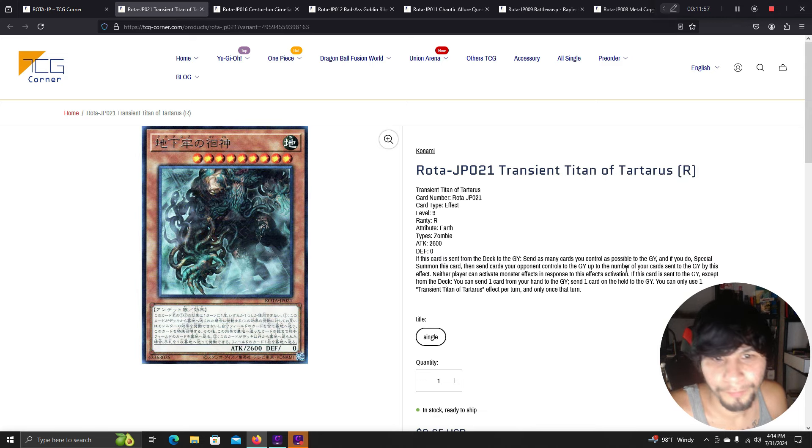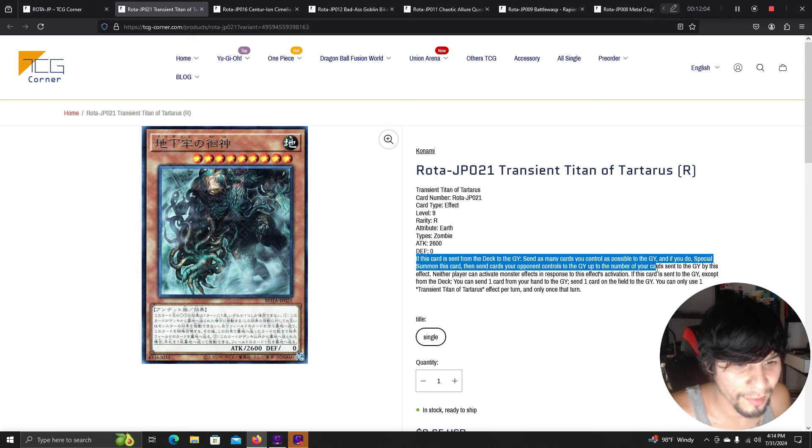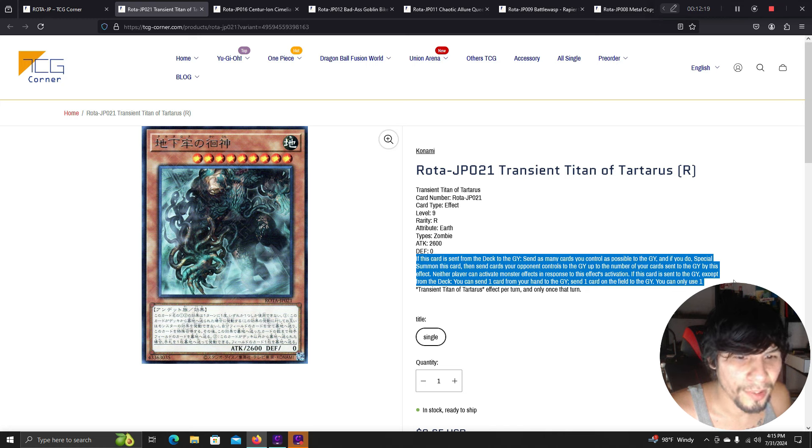Transient Titan of Tartarus: if this card is sent from the deck to the graveyard, send as many cards you control as possible to the graveyard, special summon this card, then send cards your opponent controls equal to the number sent by this effect. Neither player can activate monster effects in response to this effect. If this card is sent to the graveyard except from the deck, you can send one card from your hand and one from the field to the graveyard — once per turn.